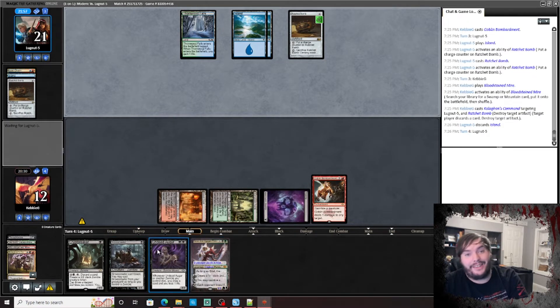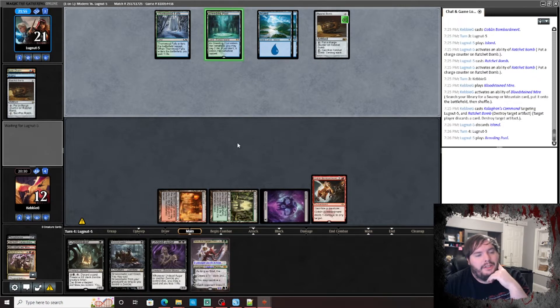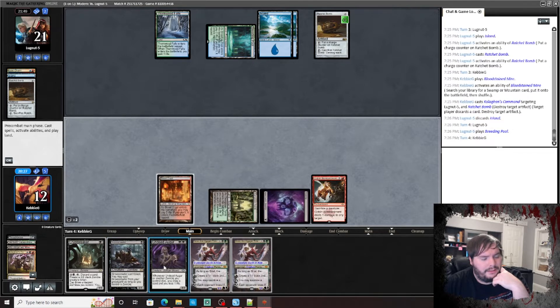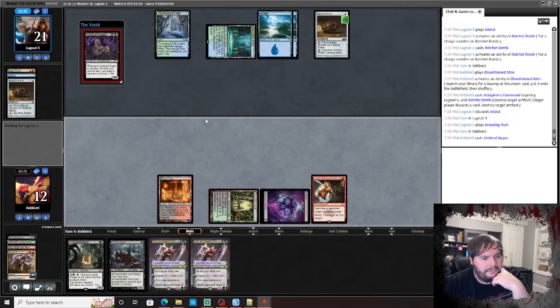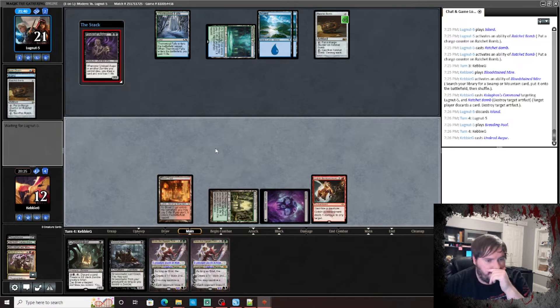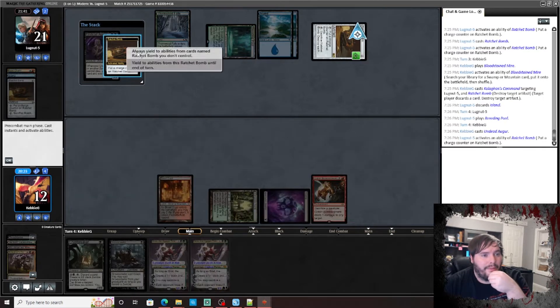I definitely think I want to brew a Temur midrange shell because those are my favorite colors combined. I definitely gotta do it. We'll just play Augur — try, I guess make him do that.